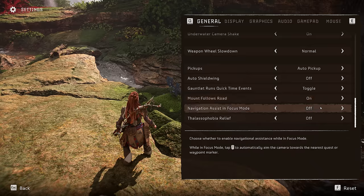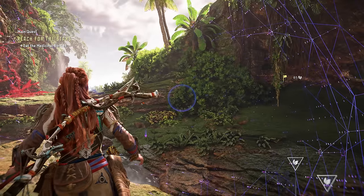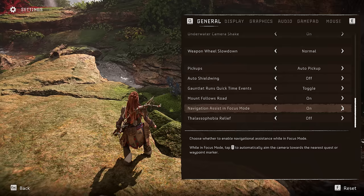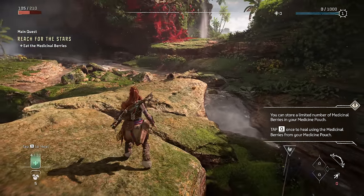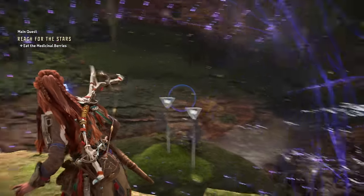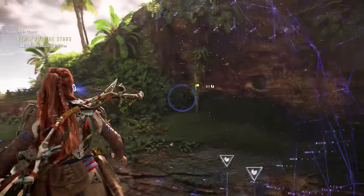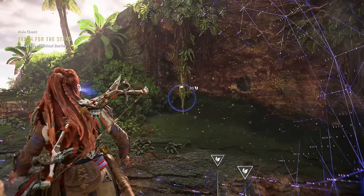You can also enable Navigation Settings to make finding your objective or something you've marked on the map much easier. Go into your settings and toggle that to On, and then once you start playing, all you have to do is open up your focus — the thing that you scan with — which is R3 on a controller and the V key on keyboard. Then just tap L1 or the mouse wheel to snap around onto whatever you've marked.